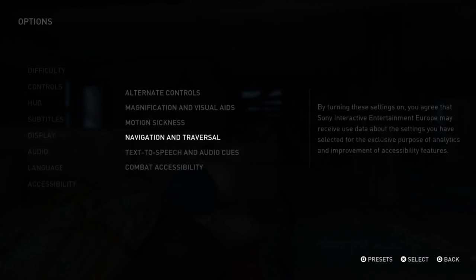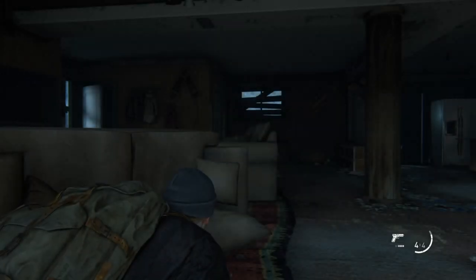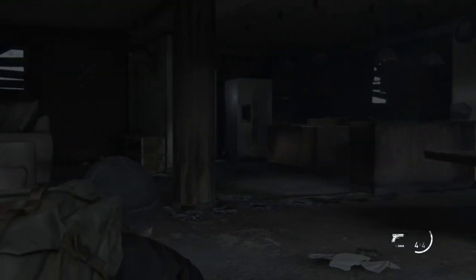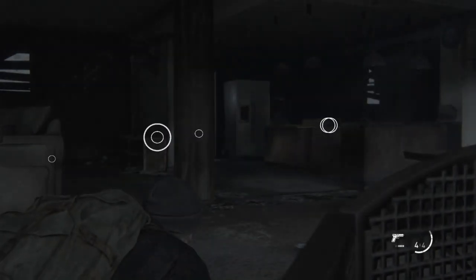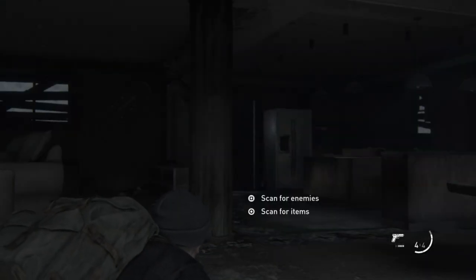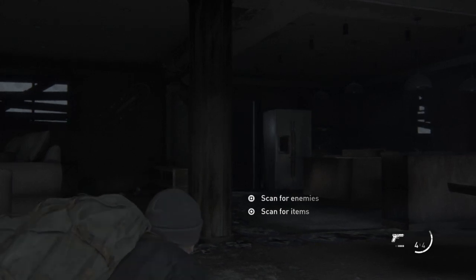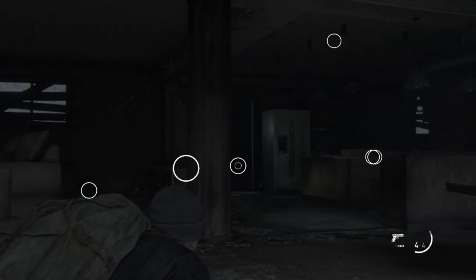I've left mine at two because it's pretty instant. Head over to R1, go into your listening mode, and then press circle. As you can see right there, you can either scan for enemies or scan for items.